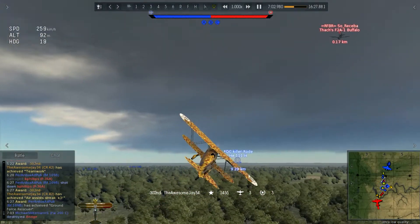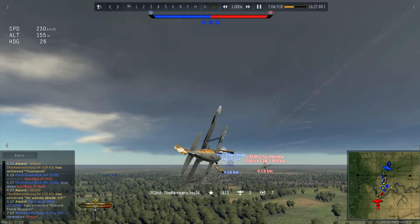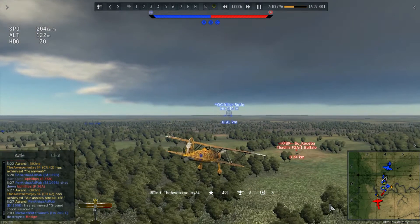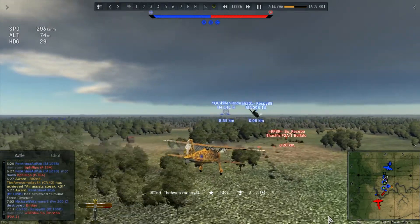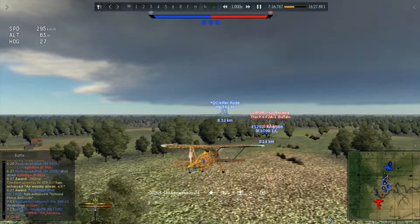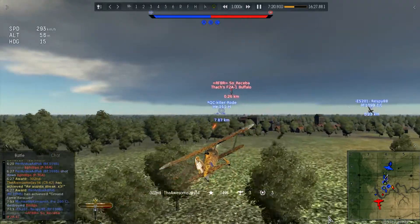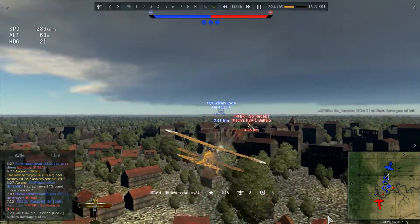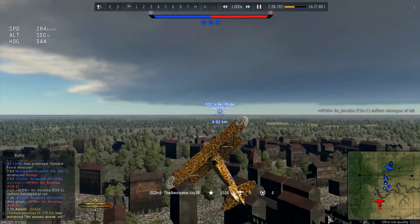I fire a few shots and he makes the mistake of staying still, giving me time to get on his tail. BL says we're too close but I keep firing. A 109 B-late comes in - not sure what its point was. I get a few hits in, he rams a building and I get an assist. Final score: three kills, four assists.